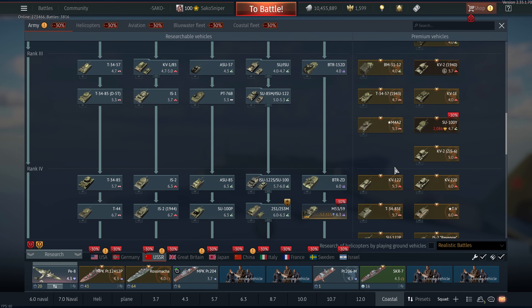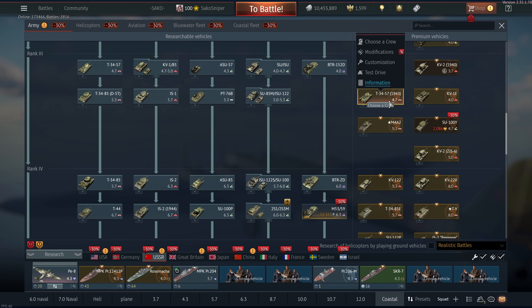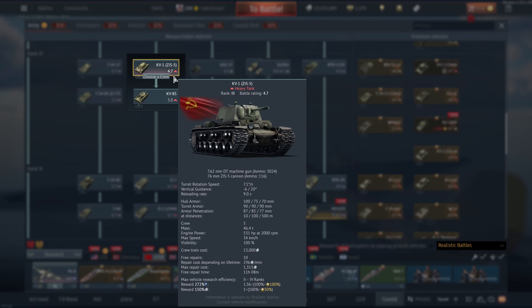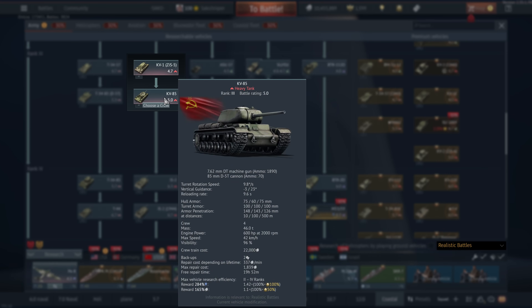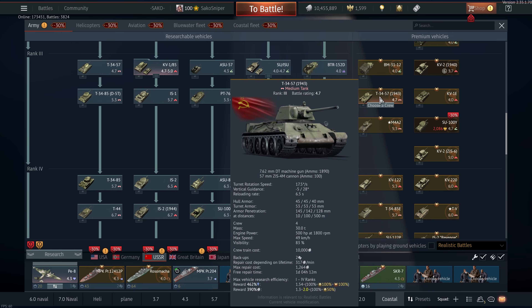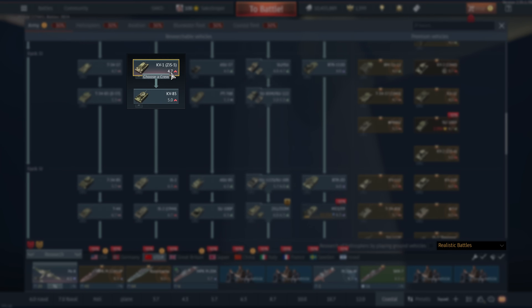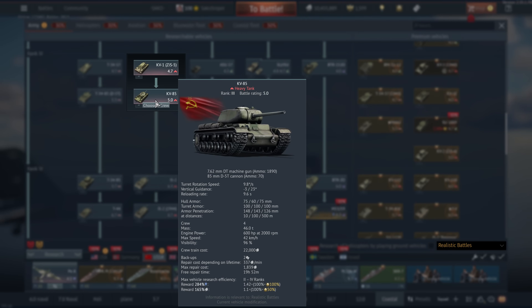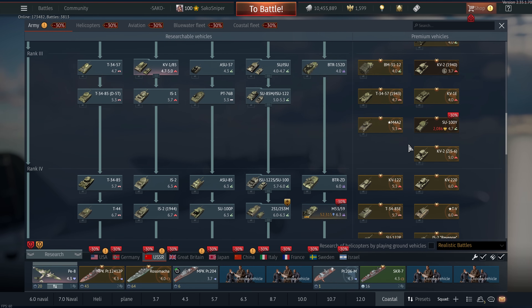Rank 3 doesn't really have anything of value except the T-34-57, which is an absolute beast. It is battle rating 4.7 though, and I believe they also increased the battle rating of the KV-85, which used to be 4.7. The KV-85 as well as the T-34-57 used to be absolute menaces at this battle rating. But alas, Gaijin up-tiered it to 5.0. At 5.0 this thing is kind of junk — it faces 6.0s all the time and you don't really have the performance to deal with anything.